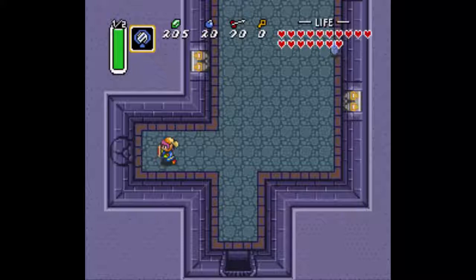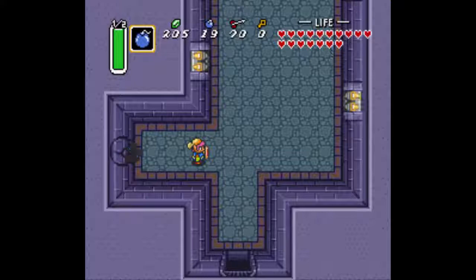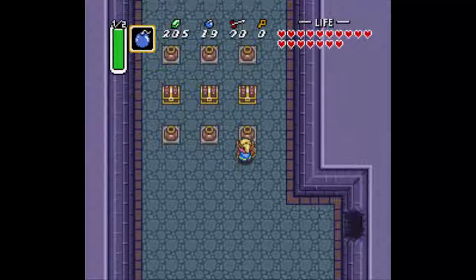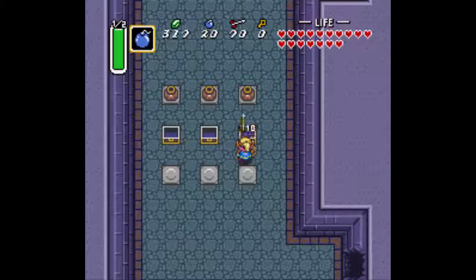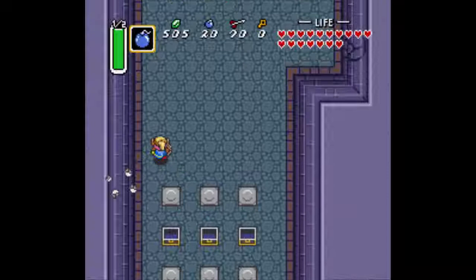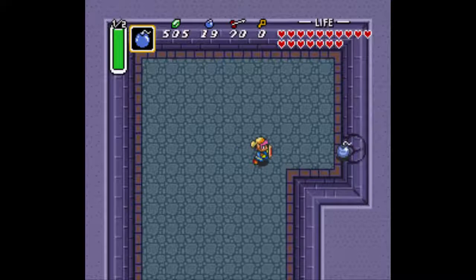If you remember at the beginning of the game, we saw these bombable walls but we didn't have bombs. Now we can go back down here and bomb the wall. Check this out — that's not what we came in here for. What we came in here for was this: 300 rupees! It's a nice way to get some extra rupees if you need them. Also, the Chris Houlihan room will give us some extra rupees too — 225, I believe.